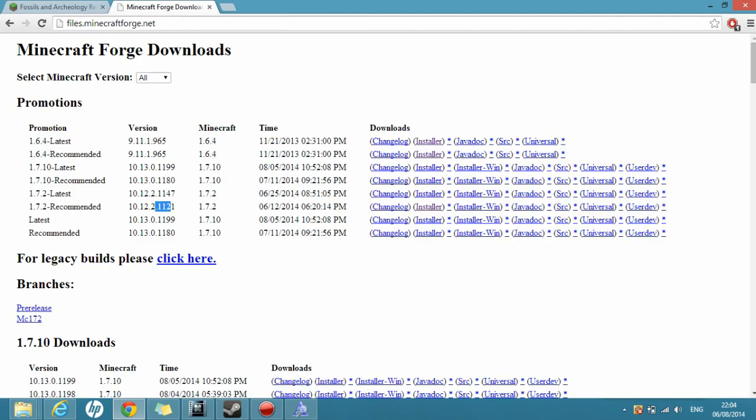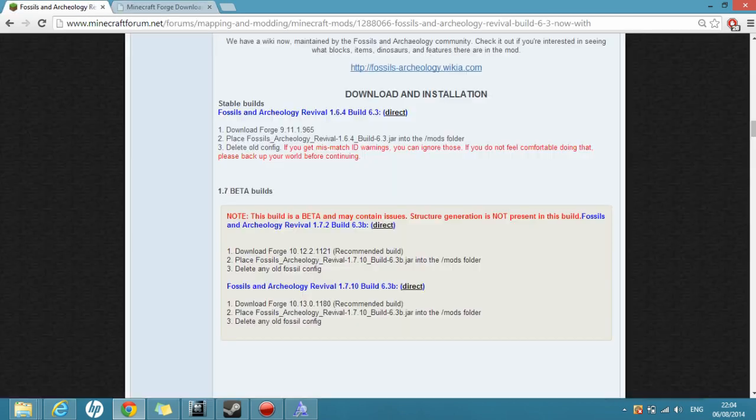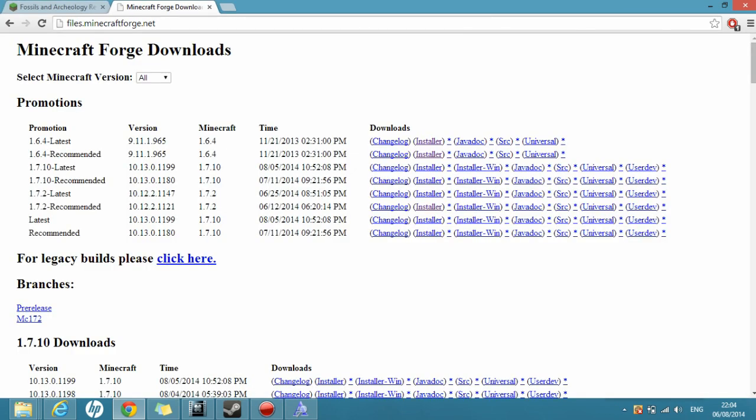Let's go do that. As you can see here, I've already got the website opened up. I will link it down below to make it easier for you. You're going to want to go to the 1.2.1 build, which is here. If you do go for the latest one for 1.7.10, go for the 1.8.0 build instead, as it suggests. So go for that one. You're going to go to the right and click Installer. I'm not going to do that because I've already got it installed.